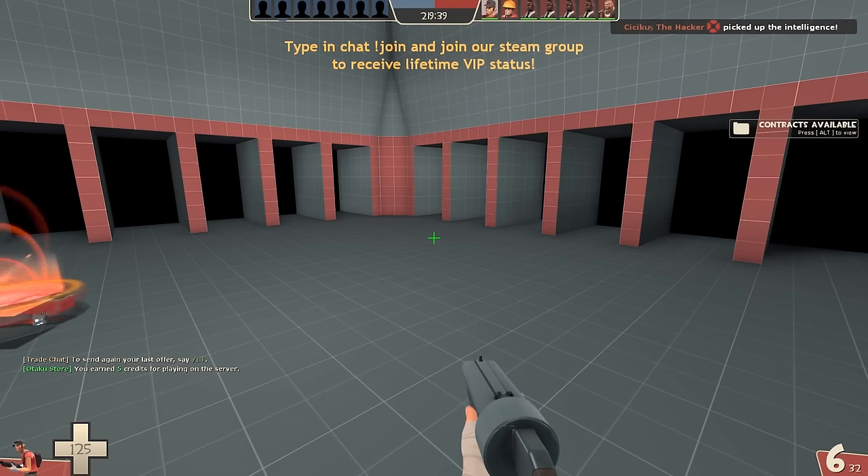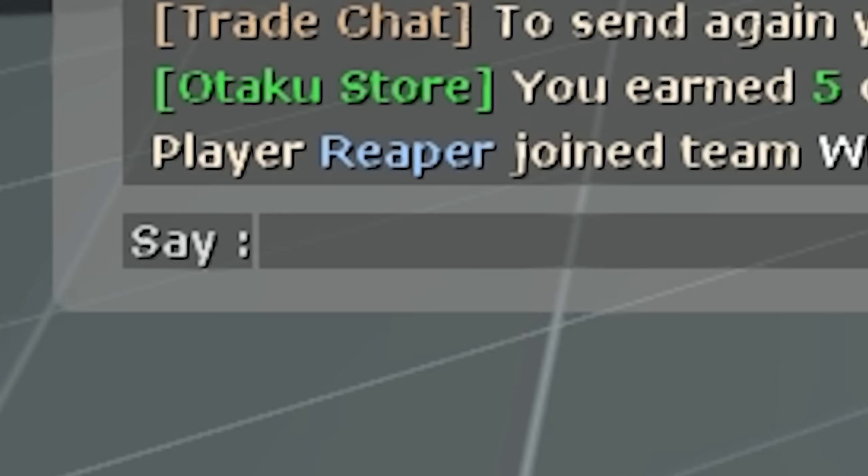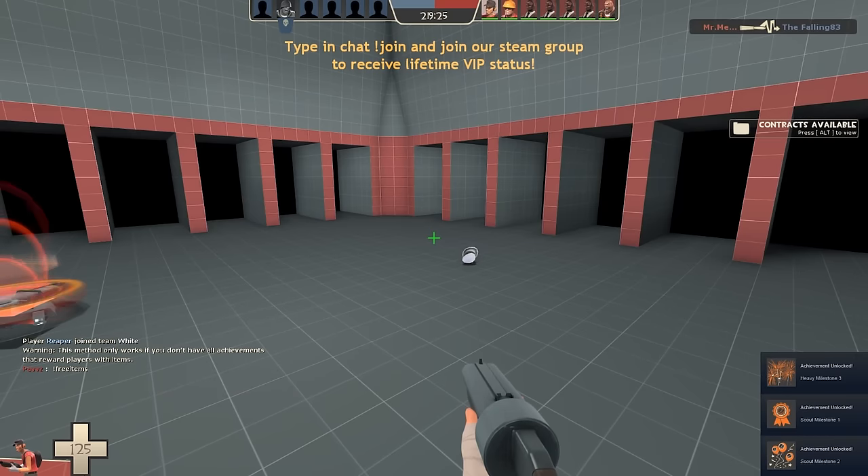Just be sure to remind me in the comments so I can actually find a new one. Once you enter that in, you'll join the server, where you'll want to join any team and head to the chat box, which you can do by pressing Y on your keyboard if you're using default keybindings. All you need to do now is type in '!freeitems', or something like '!giveitems' depending on the server, press enter, and BAM! You've got a ton of free items, just like that.